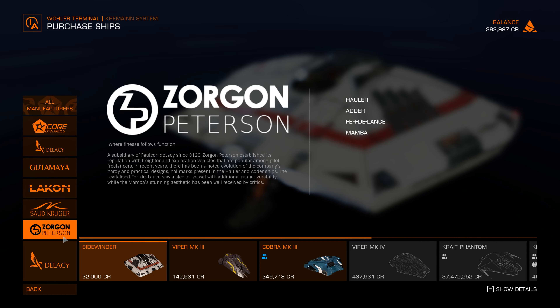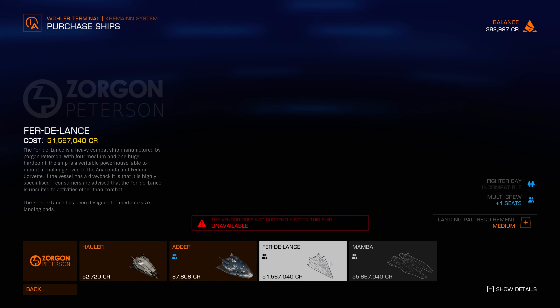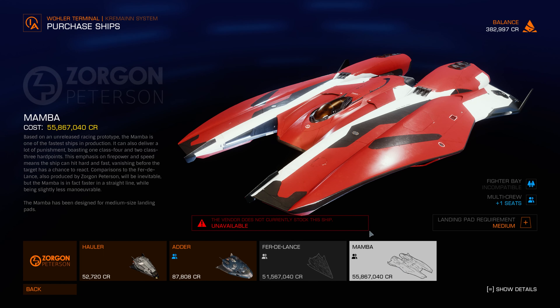Zorgon Peterson — 'Where finest follows function.' A subsidiary of Falcon De Lacy since 3126, Zorgon Peterson established its reputation with freighter and exploration vehicles popular among pilot freelancers. There has been a notable evolution of the company's hardy and practical designs, hallmarks present in the Hauler and Adder ships. The revitalized Fer-de-Lance saw a sleeker vessel with additional maneuverability, while the Mamba's stunning aesthetic has been well received by critics. The Mamba is one of the fastest ships in production — it's a racing prototype. 55 million. Cannot afford.